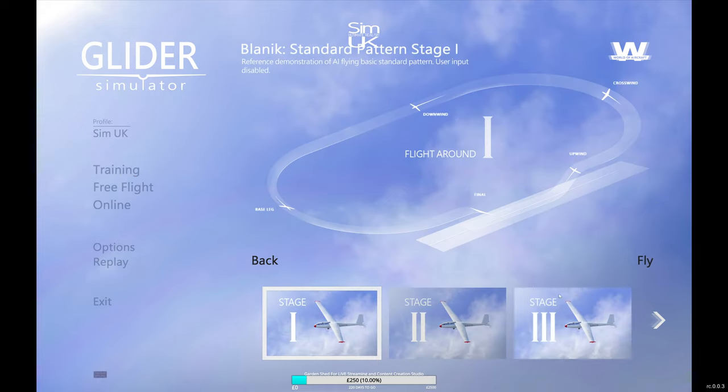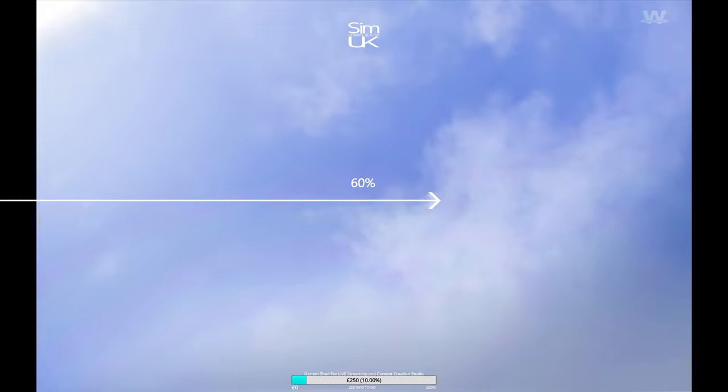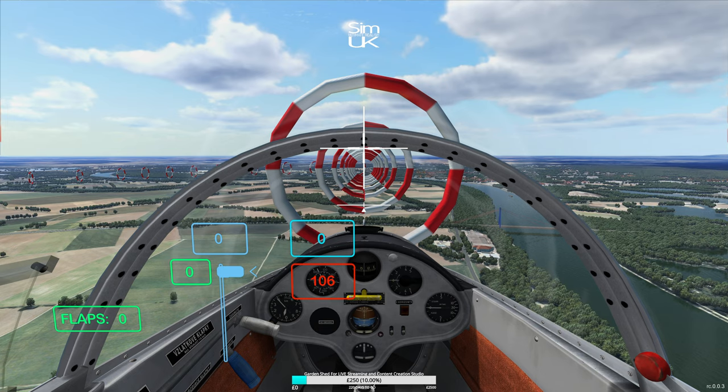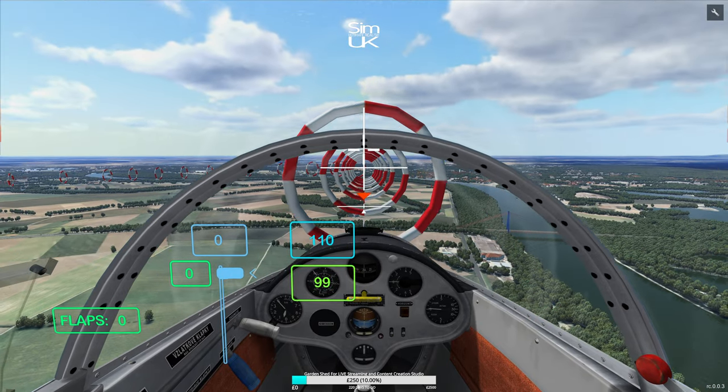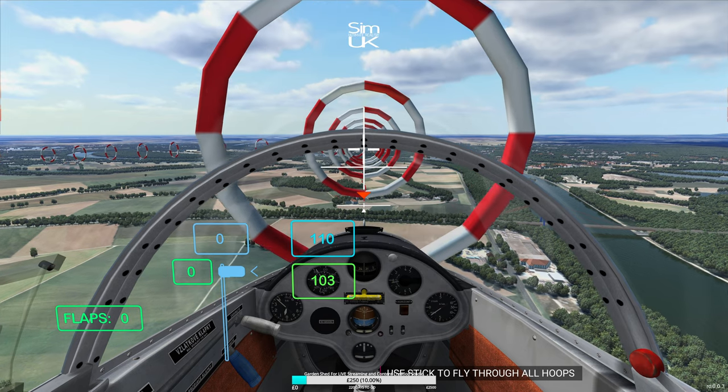We're going to try the standard pattern - stage three I think we were on. Use stick and throttle to navigate through the standard pattern, pedals or auto. This crashed on me last time so fingers crossed. I've done a bit of research - Horrendic Airport in Germany is where we're based and all the gliding takes place there. They're intending online multiplayer sessions of people gliding. Here we go - I've got to remember what the game taught me. Getting up to 110 knots.